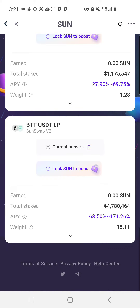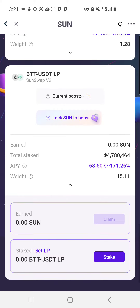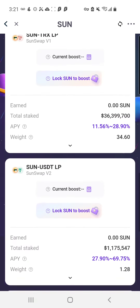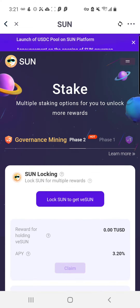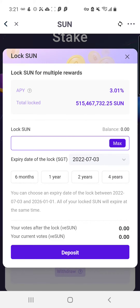Once you earn Sun, you click the dropdown arrow — this is where you can claim it. You'll see where it says 'earned' and next to it says 'claim.' Once you claim it, you can lock it up where it says 'Lock Sun to get vSun.' There are some yields to receive when you lock up your Sun, though the yield isn't that high.